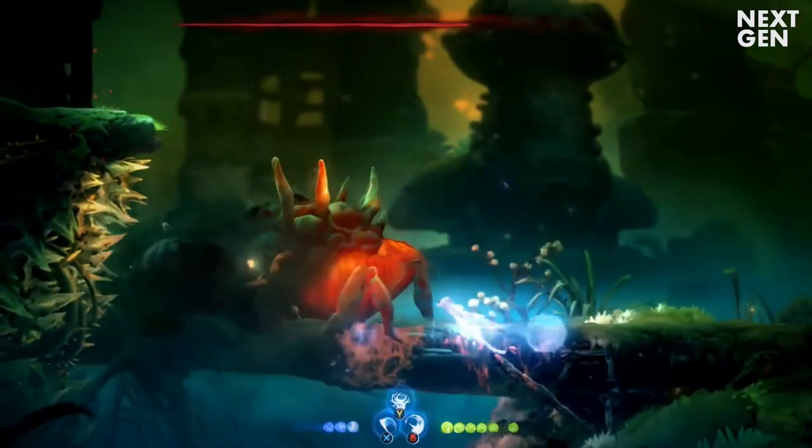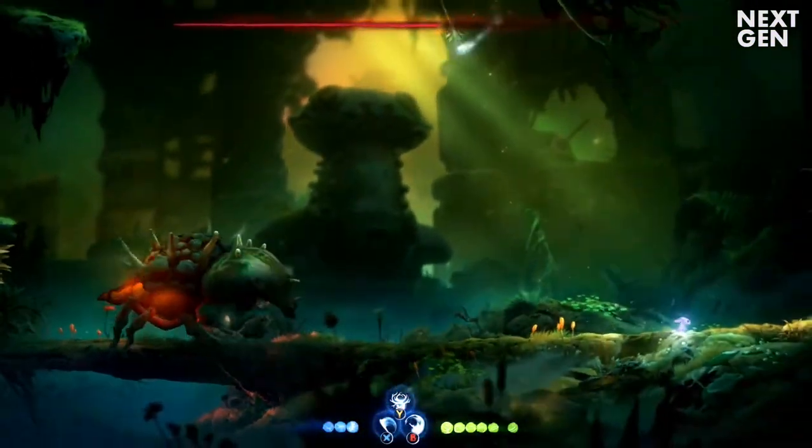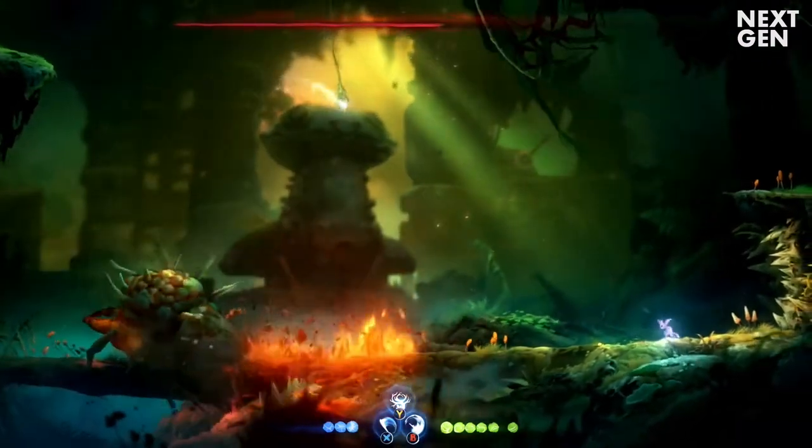This boss also uses a smash attack that unleashes a wave of fire along the ground. The best strategy is to jump and dash.